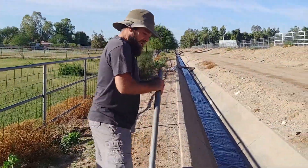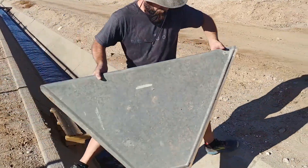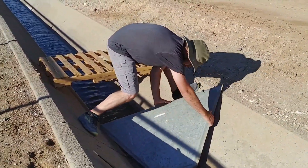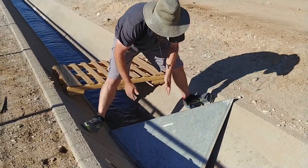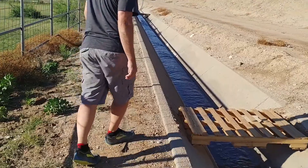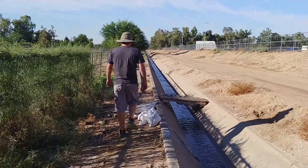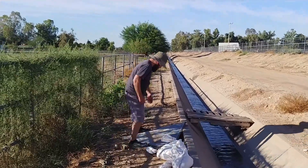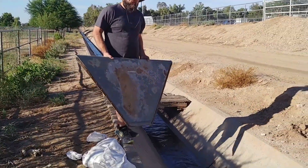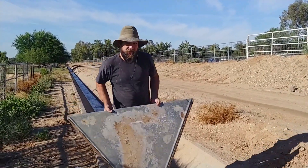So this is called a check and I'm going to put one in right here so we get more water to this port. It's not going to do anything until later on but the bottom one here should get us some water. So this is the one we have to get right. If the water gets past this check it leaves our part of the ditch and we can't get it.